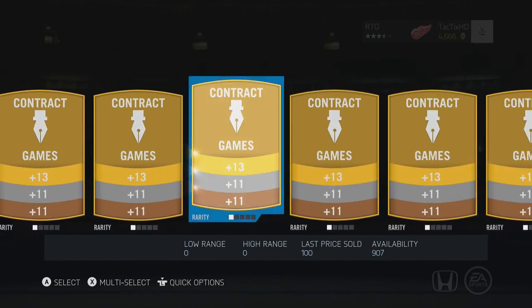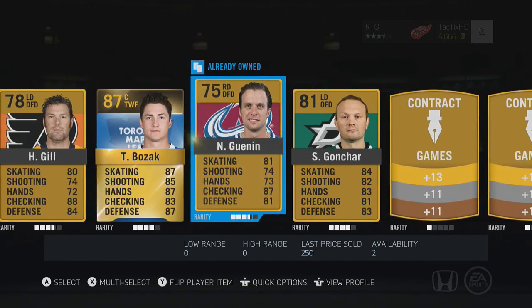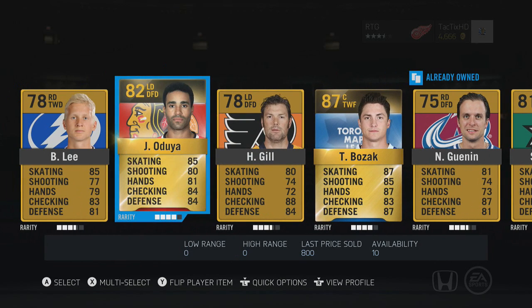Justin Williams and Tyler Bozak — that's basically our first-line right wing and first-line center from this pack. Oduya will probably make it into the top 6 of our defensemen as well. Huge pack there guys. Stay tuned for the next episode. If you enjoyed this episode, please leave a like, if you're not subscribed make sure you do that. Thank you for watching guys, have a nice day. Goodbye.